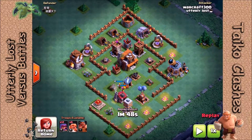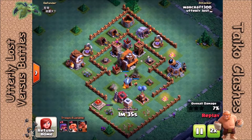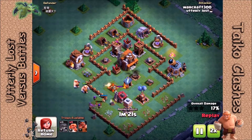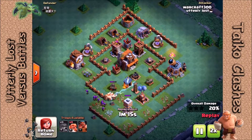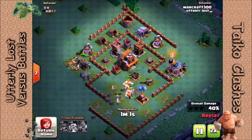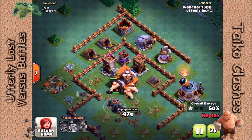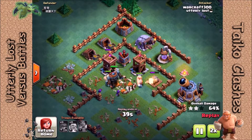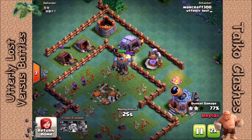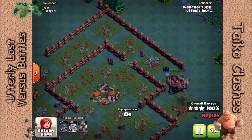Warcraft is the other person in our clan with a battle machine, so here we're going to watch him put it to good use. Two camps of giants and archers to back him up. He's bringing the battle machine in late in this attack — I think he wants to make sure he keeps it away from the crusher. He's got his giants and archers ahead of the battle machine taking a lot of the damage, and the battle machine's coming in behind them. While the defenses are targeting the giants, the battle machine is just thumping everything. The battle machine's attack mode reminds me a little bit of a hog rider.